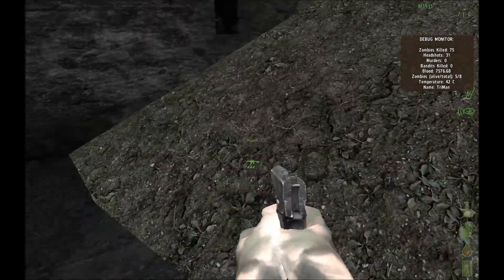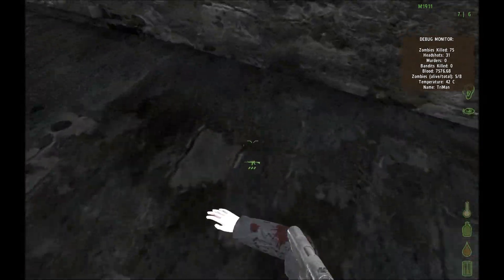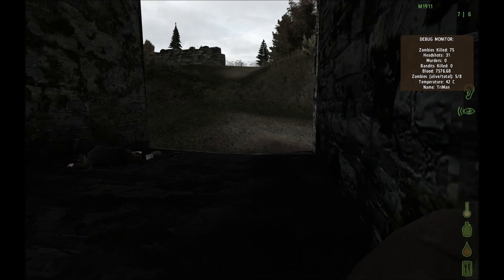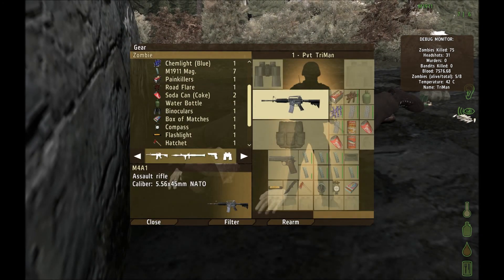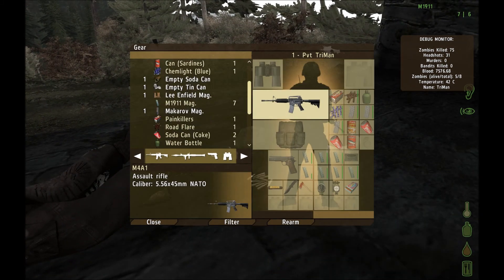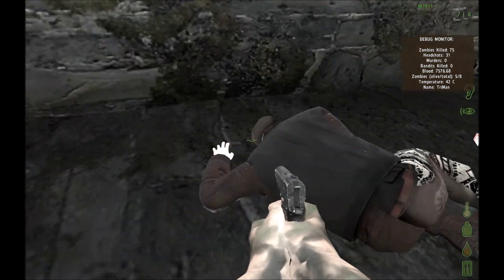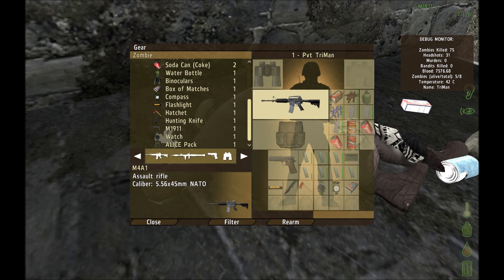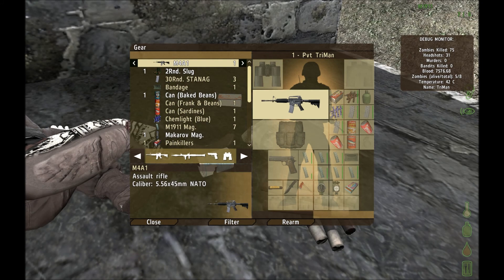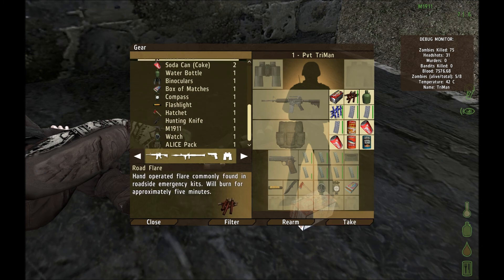Sometimes in these little dirt piles you can sometimes find stuff - loot spawns in there. Empty can, Liam Field, Makarov Mag - that is it. I've got bandages on them but I don't need any, I have four. A can of baked beans - I'll take it. Makarov, painkillers, road flares. That's it. Alright, let's head north.